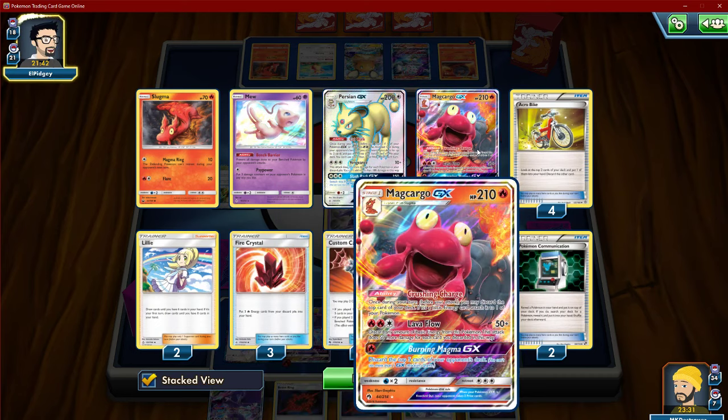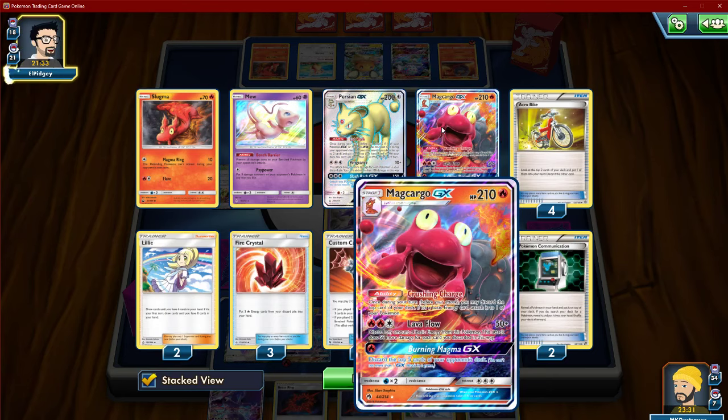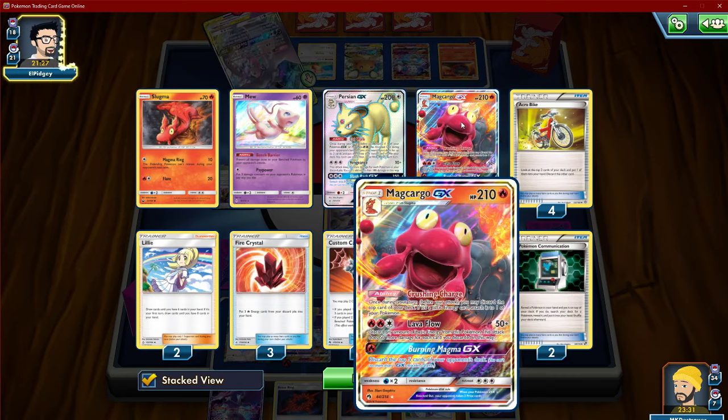Lava Flow — he can discard three Fire Energies using Magcargo GX. That's such a good Mon. That is arguably as good or better than Blacephalon.